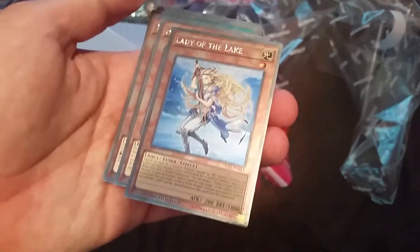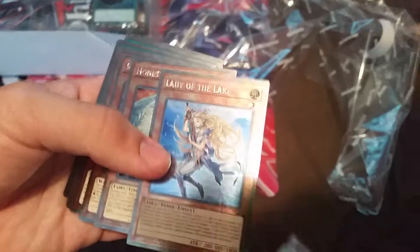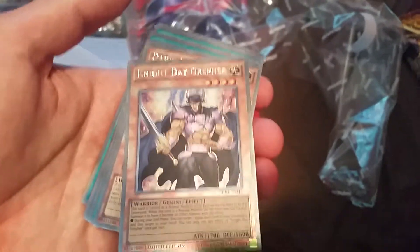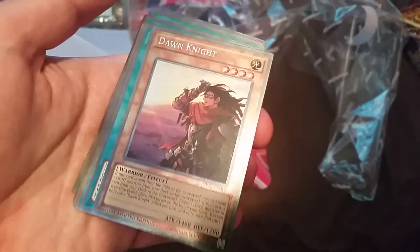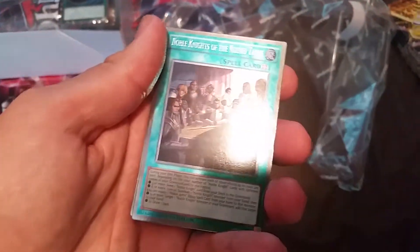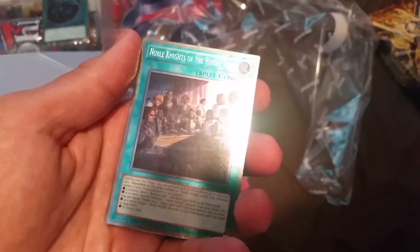We got Lady of the Lake — I know some of you guys like her, who wouldn't? We got Honest. Next, we got Night Day Griffer, Dawn Knight. Spell cards: Last Chapter of the Noble Knights — that's a good card. There she is, guys. This is the field spell for the Noble Knight deck, called Noble Arms of the Round Table. It is really good; it's what helps everybody out the most.